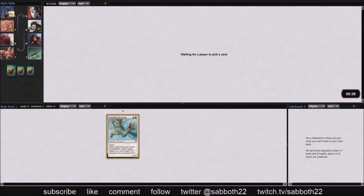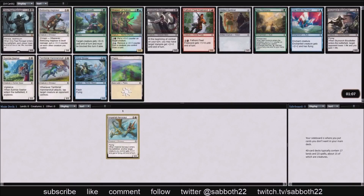Hi, this is Bill Clodzy jumping into an Ixalan draft, actually recording over a quick draft I did. We've got LSV there on the other side of the table.